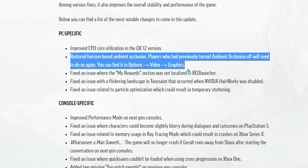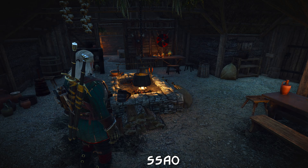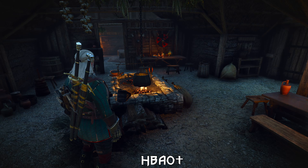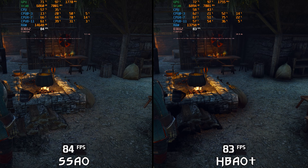Moving forward to patch 4.02, this one restored Horizon Based Ambient Occlusion, or HBAO+, which was removed when the next-gen update released. Even though HBAO+ adds a dark halo around some objects, overall it looks a lot better compared to SSAO. And on the performance side, there is around 1% difference between SSAO and HBAO+.